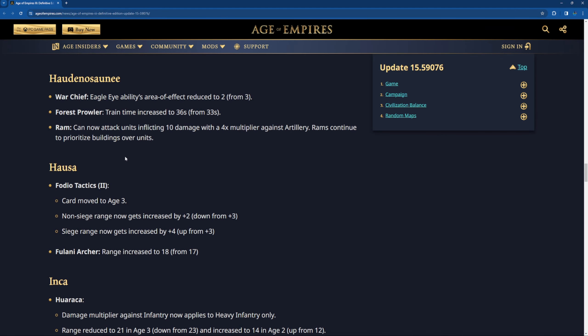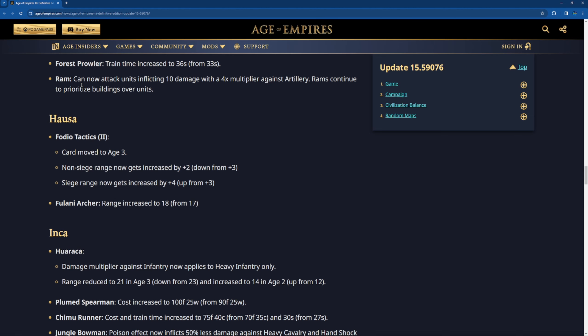Haudenosaunee Warchief eagle eye ability area of effect reduced to 2 — this is the third time they've nerfed this. Forest Prowler train time reduced to 36 seconds instead of 33 seconds. Rams can now attack units, doing 10 damage with times four against artillery, while continuing to prioritize buildings over units. So now Rams are a dangerous unit — I'm not joking, Rams are legit dangerous now.